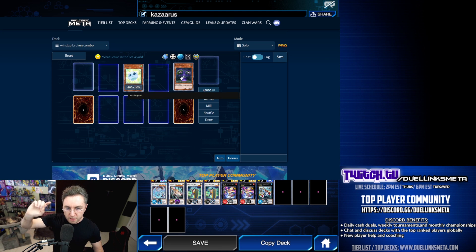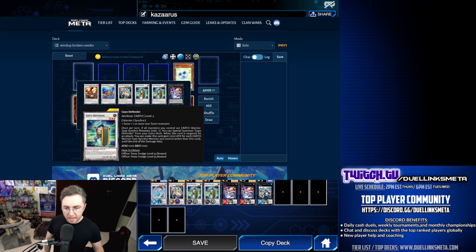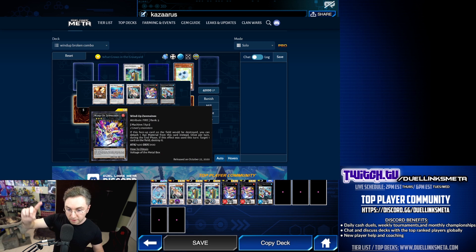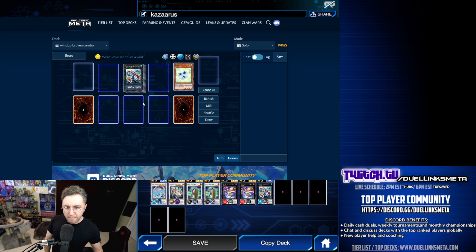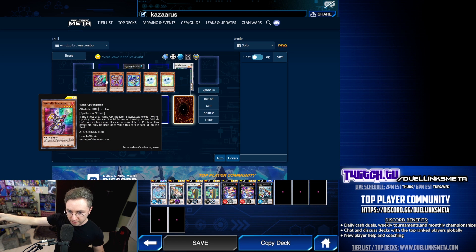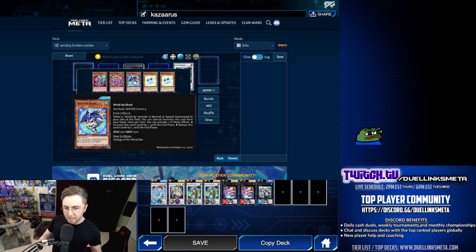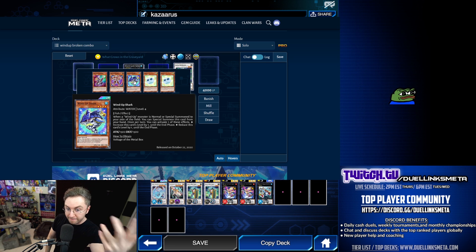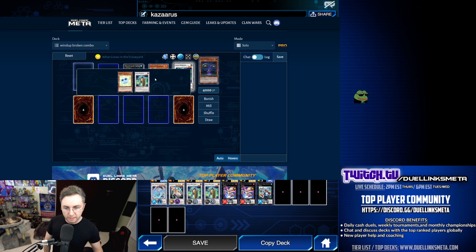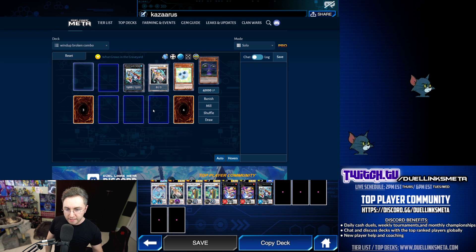Here's the combo: You summon Spore, activate Verger from the Grave via the skill 'What Grows in the Graveyard.' Then you Synchro into Goyo Defender. Goyo Defender activates to summon another Goyo Defender. With the two Goyo Defenders, make Zenmady. Zenmady detaches to summon — summon a Magician to make Fortune Lady Every, a Rabbit for a level 6 Synchro, or a Shark to adjust the level for a level 8 Synchro. We'll summon Magician here. Then activate Spore in the Grave, banishing the Verger, summoning Spore onto the field. With the Magician and the Spore, you make Fortune Lady Every. That's one card.